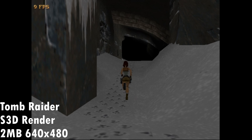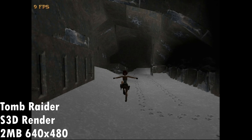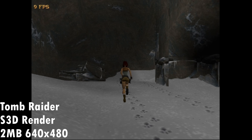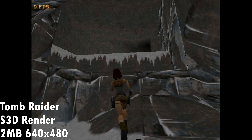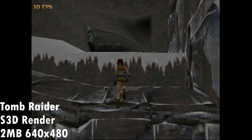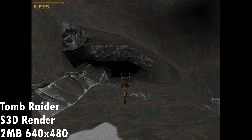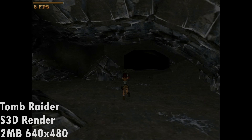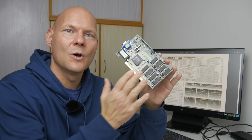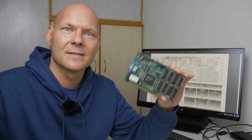Now we're switching over to the S3D accelerated version. We still have 2 MB on the card and I will later show you the difference once we upgrade to 4 MB. The colors are definitely looking different — not as bright, more muted and darker, but it does look nicer. The textures are filtered and that is the main benefit of the S3 Verge, however the performance is quite a bit lower. When shopping around I noticed that most video cards don't have the memory upgrades installed, and it turns out the prices were quite expensive.